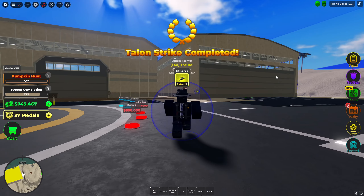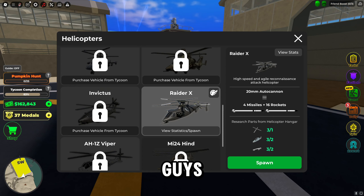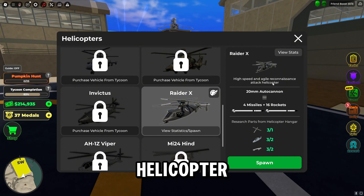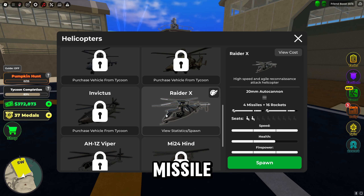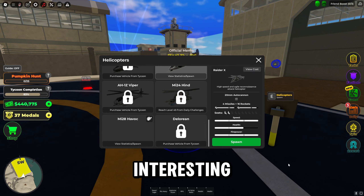I'm broke — I'll be right back. Okay guys, I'm back. Let's check out the stats. High speed and agile reconnaissance attack helicopter — 20 millimeter autocannon, four missiles, 16 rockets. Ooh, it's pretty good. So just looking here, we've got a gun at the front, probably the missile pods that pop out of the helicopter. It has two blades and a propeller in the back. Looks interesting.